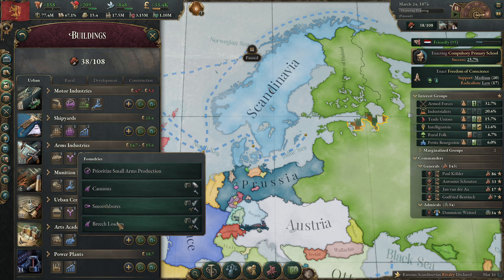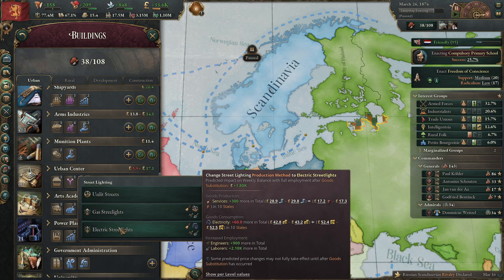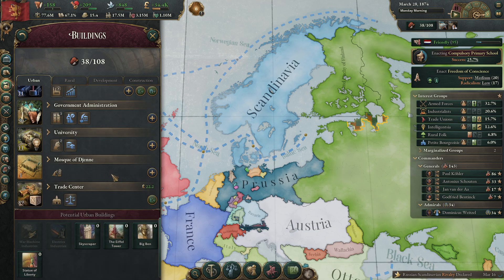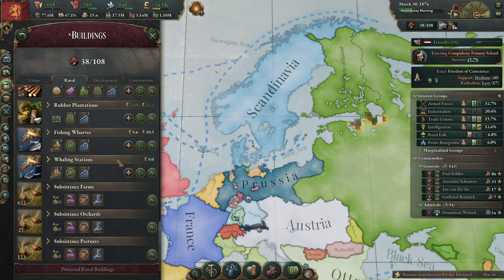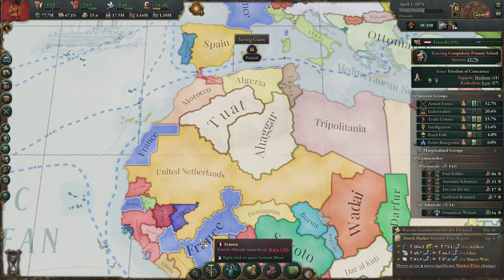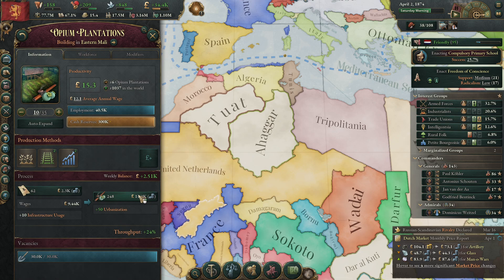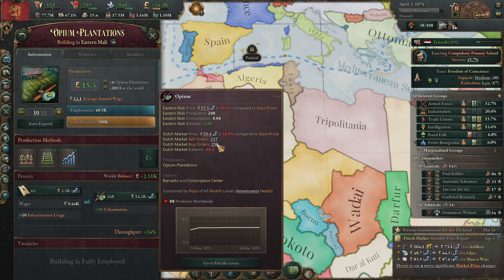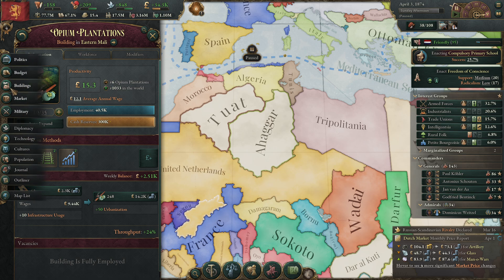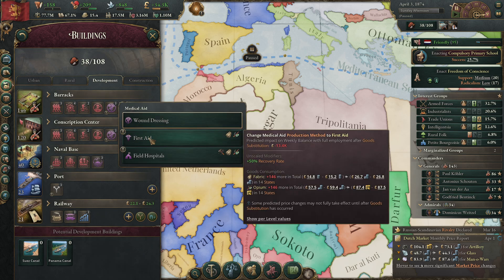All our arms industry should do this — eventually you want everything on the highest setting because then they work the most efficiently. How's my opium doing? Are people making opium over here? Yes they are. If I put my barracks to first aid, we need 146 opium — that's okay.